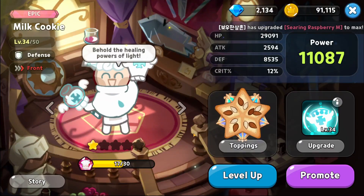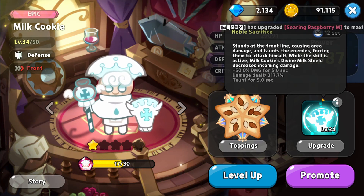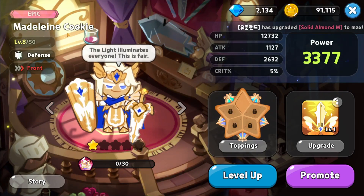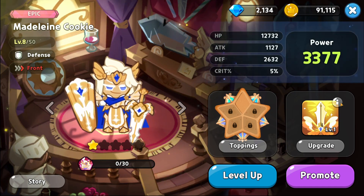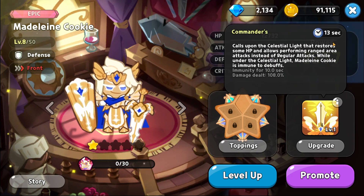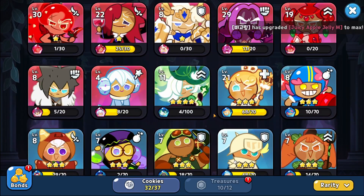Milk Cookie is generally the best cookie for tanking the frontline. He forces everyone to target him and he does minus 50% damage received — it's pretty crazy. If you look at any of the top tier teams, Milk Cookie is almost unavoidable. Madeline is still good; she does more damage rather than tanking, but if you don't have Milk, Madeline is fine.